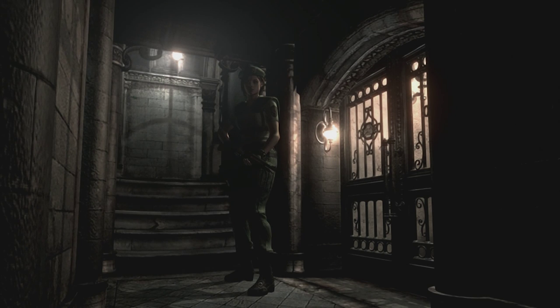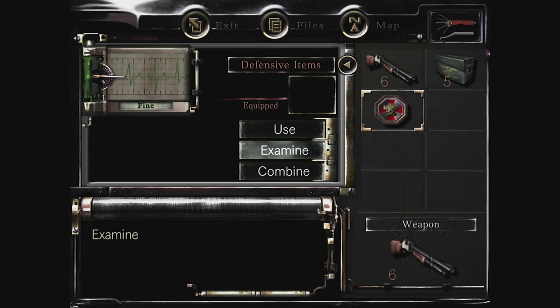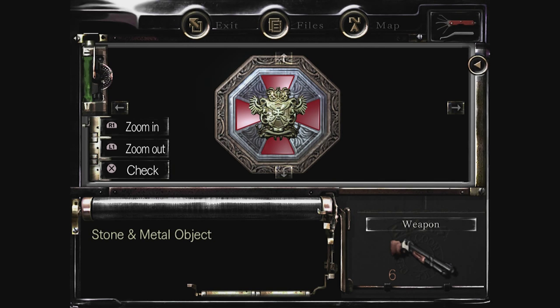Hey everyone, my name is Mike and welcome back to Resident Evil HD Remaster. In the last part we got quite a lot done. We got all the masks that were needed to be used in the crypt, and it called down this big coffin. Inside was a zombie, we killed it, and then we got this item which is the Stone and Metal Object, and we put it inside the door.